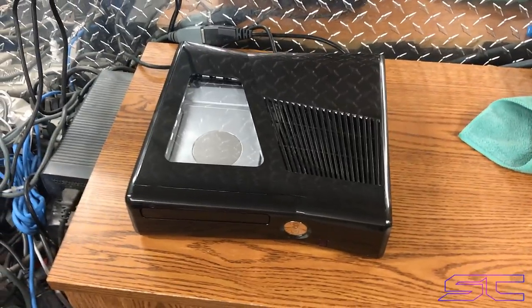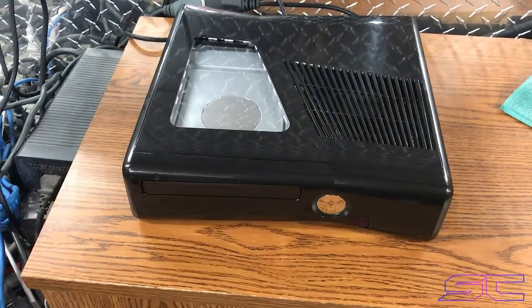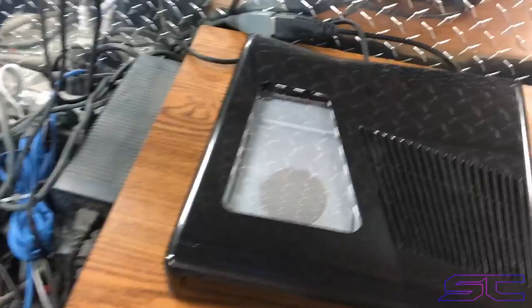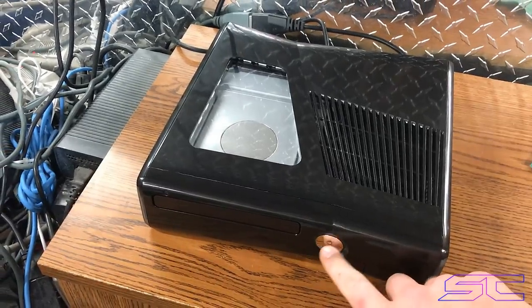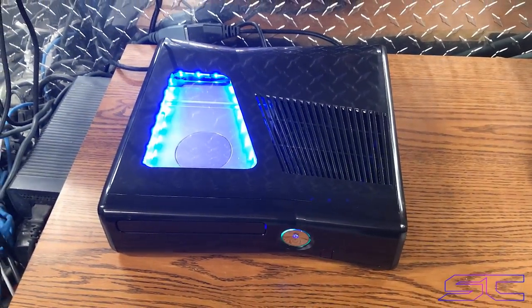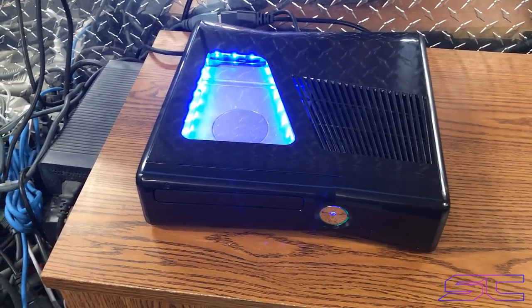What's up guys, Davis here. This is an XCM console. The case was actually built in a factory — I didn't do the cutout, I didn't do the LEDs right around here, though I did do the ring of light. It has a switch right here that turns the LEDs on and off, just this part. It's got blue LEDs, a 320 gigabyte hard drive, and it is online ready — you just need a KV, make an account, and everything you need to play online is on here.